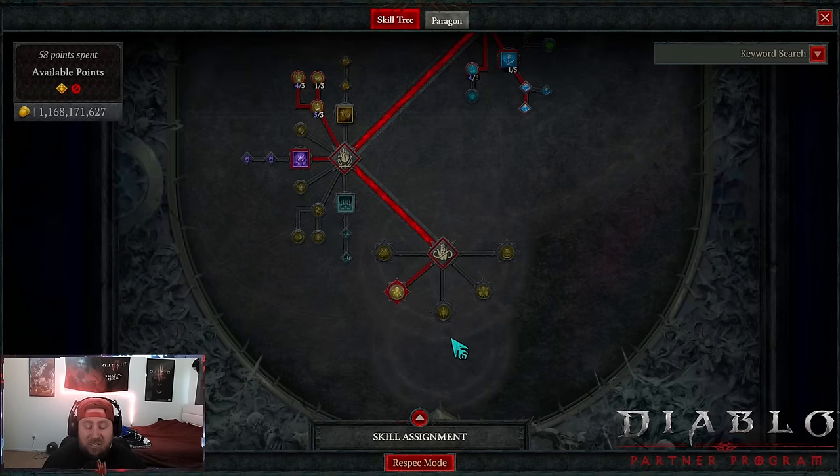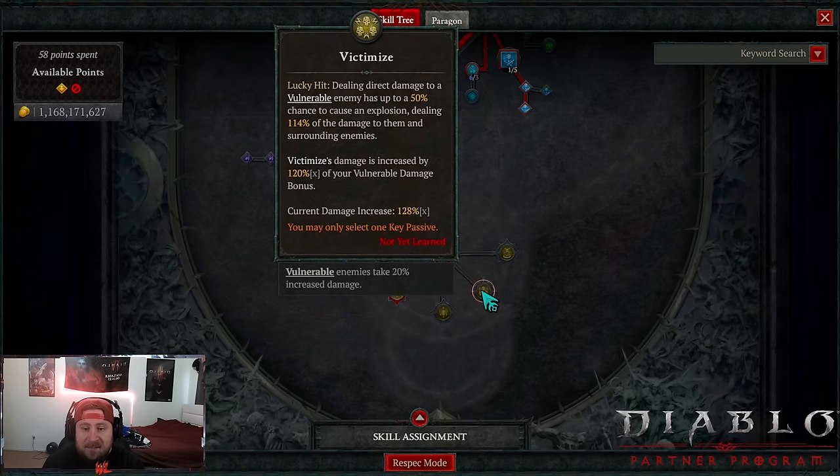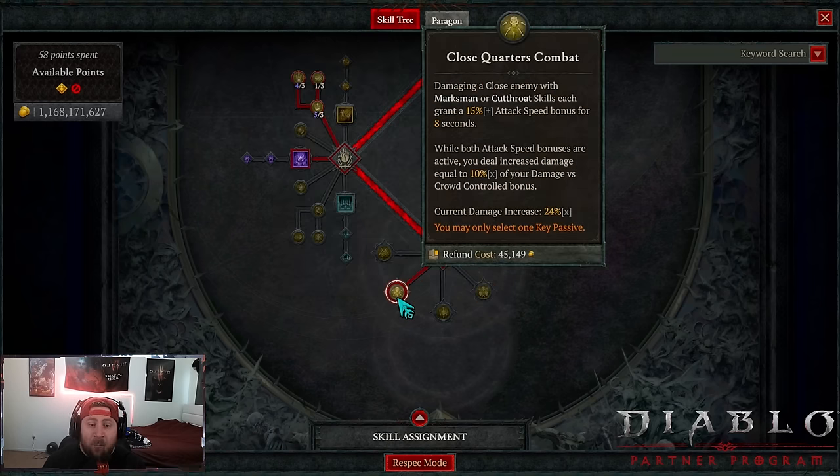One of the biggest changes from Season 4: last season we had Heart Seeker with Victimize, which was fantastic — the explosion was insane. However, as the devs said, it was bugged and double-dipping. Victimize's damage was increased by 120% of our vulnerable, but that 120% was actually 240% last season, which is why the build was so insane. They put it back to 120% and increased the explosion size, but basically this led the build to be dead. A 50% explosion radius just wasn't good enough.